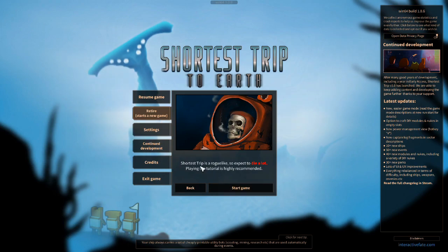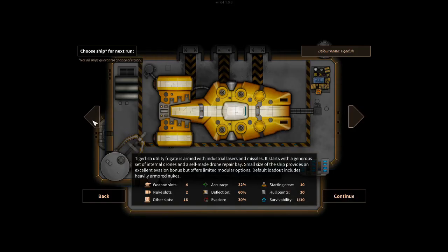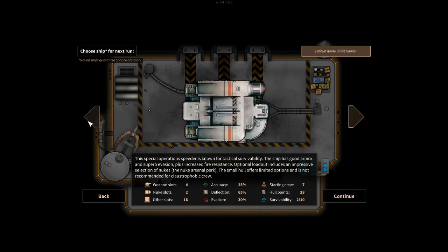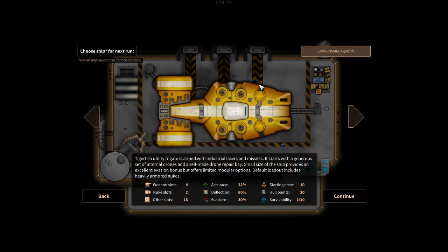Expect to die a lot — the game's hard. Play the tutorial if you don't know what you're doing. I had all the sectors explored, but it caused game instability for the final launch, so I got rid of it — and by doing that I unlocked every ship. We're going to play in the starting ship, the Tigerfish. A feature I really like is you can rename your ship — so we could have the SS Edwin. It tells you a little bit about the ship: weapon slots, mounted starting crew, hull points, evasion, all these stats, and a little description with art.